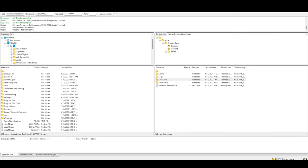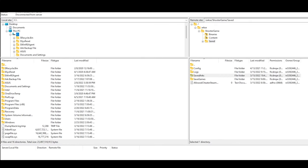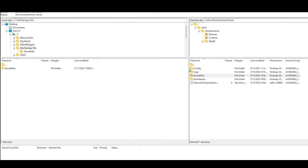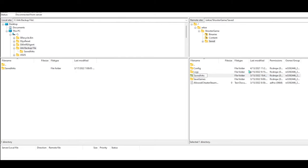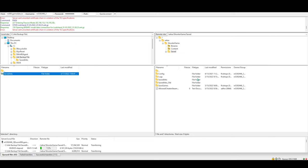If you ever want to add the save files back onto the server, you just do the opposite of what we just did. Shut down the server on the Netrato website, wait five minutes, then find the ARK Backup File folder on your computer and open it — you should see the SavedArks folder. At this point, right click on the SavedArks folder on the right side (the server side) and rename it to SavedArks_old. Then grab the SavedArks folder from your computer on the left side and drag it into the server side. Make sure the one you just added to the server is named SavedArks, otherwise the server won't know what to do with it and it's not going to work.